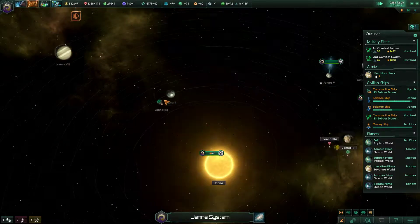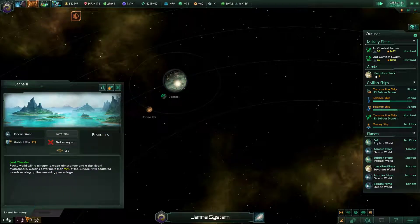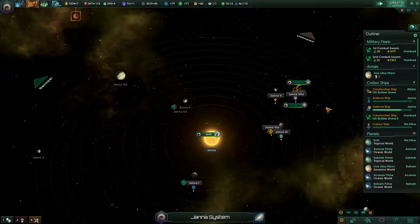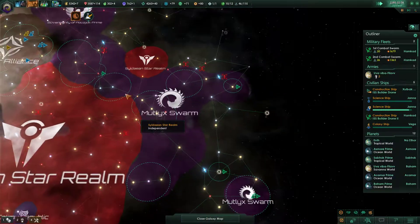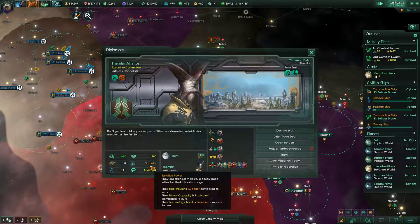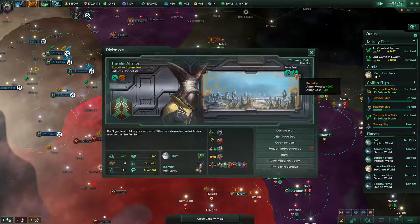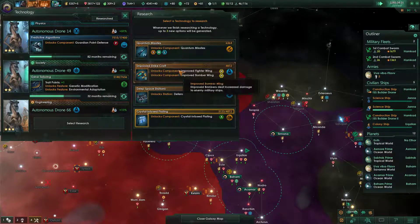Let's look at Janna 2 — not surveyed. Okay, we'll look at that later. So how do you guys look right now? The tech level is superior and their fleet is superior. Unfortunate. Continue researching then.